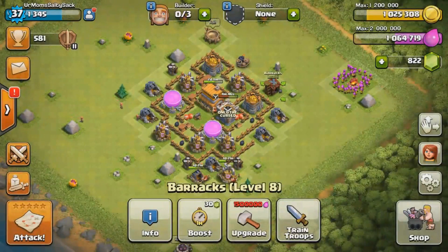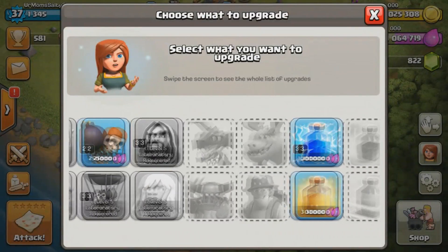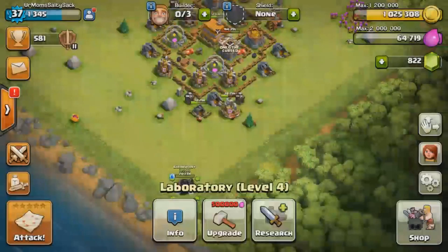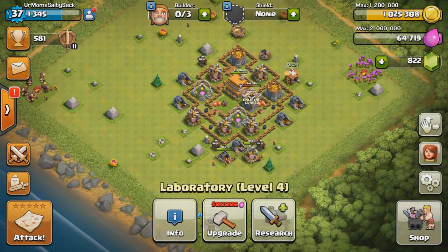As you guys can see here, I'm maxing everything out as I go on my laboratory. Right now I'm going to max out my lightning spells because as soon as I hit Town Hall 7, I want to unlock dragons so I could do dragon raids.